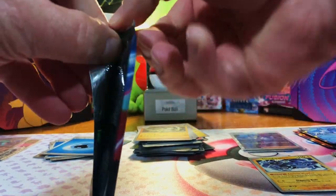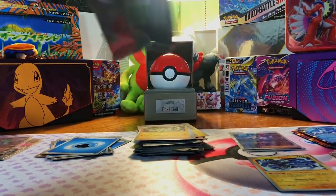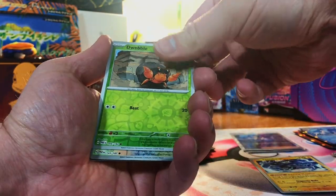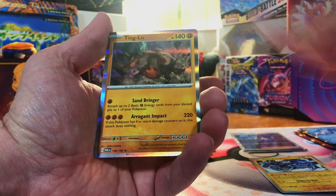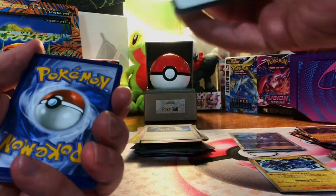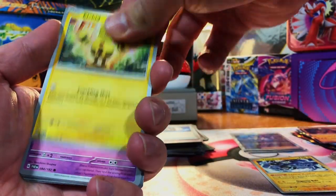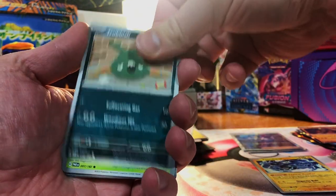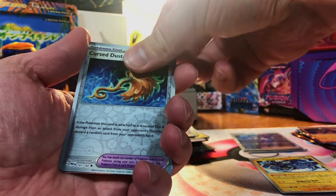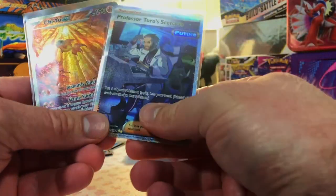Paradox Rift pack one for the Roaring Moon box — let's pull the Roaring Moon out of it. We got Dwebble and Ting Lu, but no hit. Last Paradox Rift — Flamigo, Cursed Duster, and Aegis Slash hollow. Eight packs and we got two specials across these two boxes.